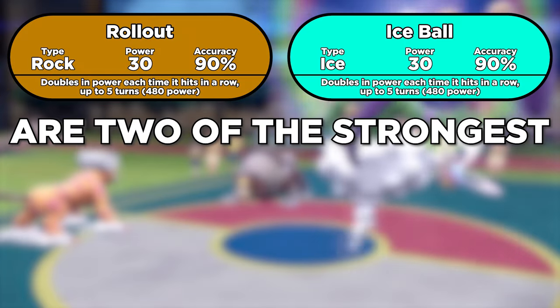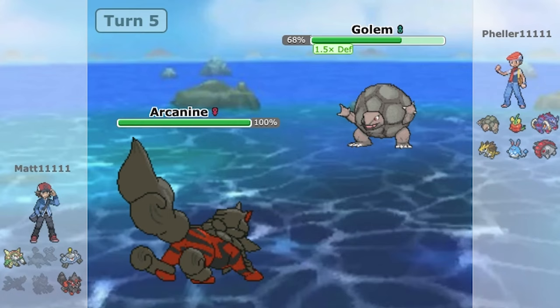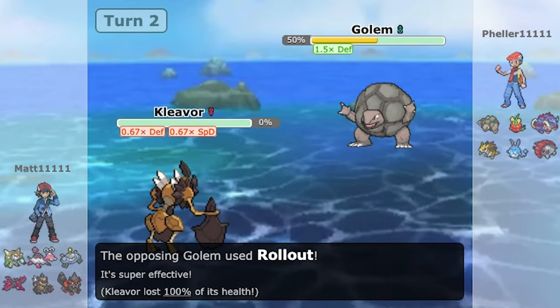Rollout and Ice Ball are two of the strongest moves in Pokemon. They start at 30 base power, but they double in strength each time you use them consecutively. If you hit 5 in a row without missing, the last hit will be 480 power. So they do quite a bit of damage, but we can do better.